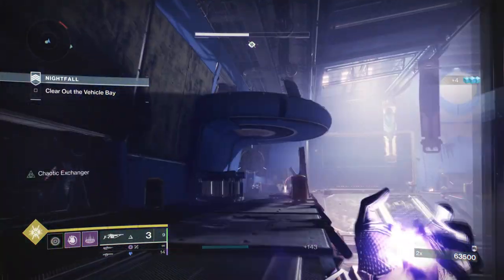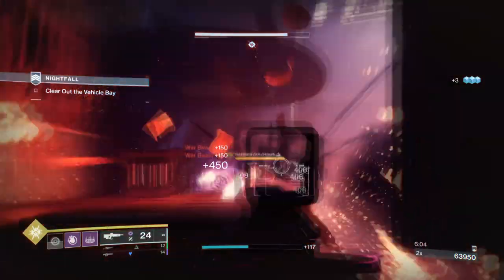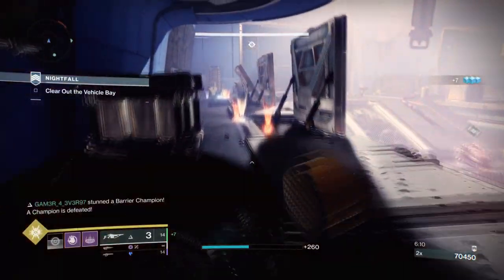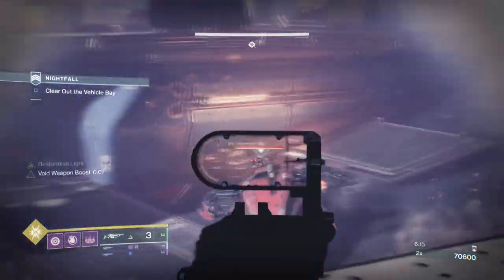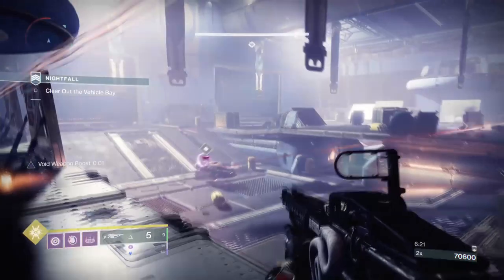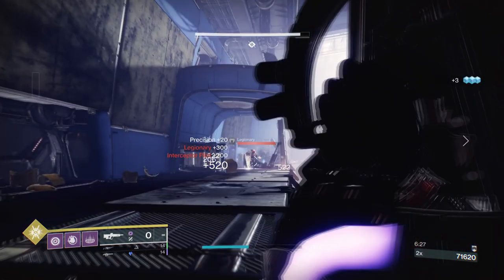For the next build, we have the Warlocks, who have become the shining beacon of hope when it comes to team support or wiping out hordes of combatants in one go. One build that many fans are familiar with is the Top Tree Contraverse Hold build. With this setup, you'll be charging grenades to do a huge amount of damage on impact and then getting energy back to do it all over again. This build is so destructive that you can destroy a champion's health in mere seconds, and the mods that work with it can make it even better.